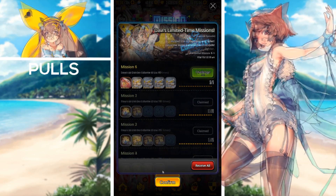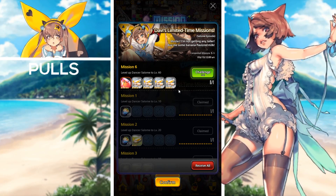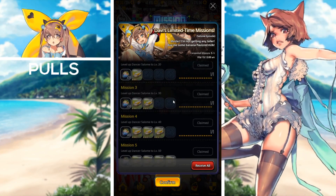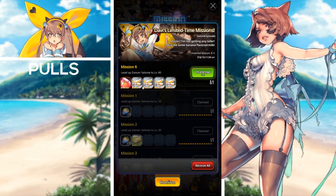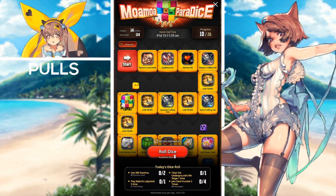Next here we have Davi's limited time missions ending. This mission is fairly simple and comes around with every new unit — all you have to do is level up Dancer Salome to level 50 or 60 and you will receive some crystals, a five-star evolution slime, and some four-star napping places.